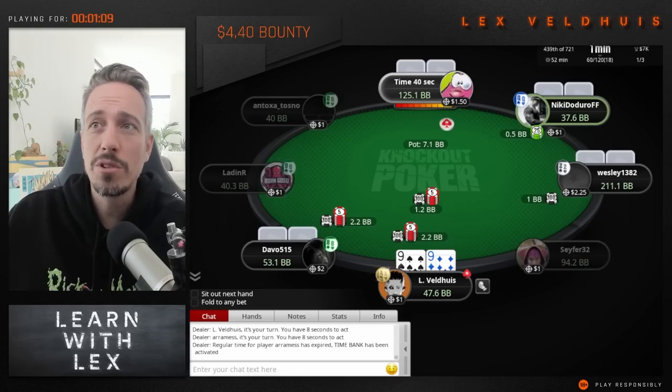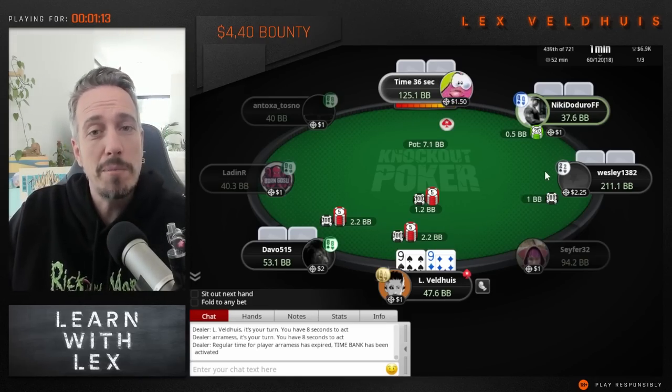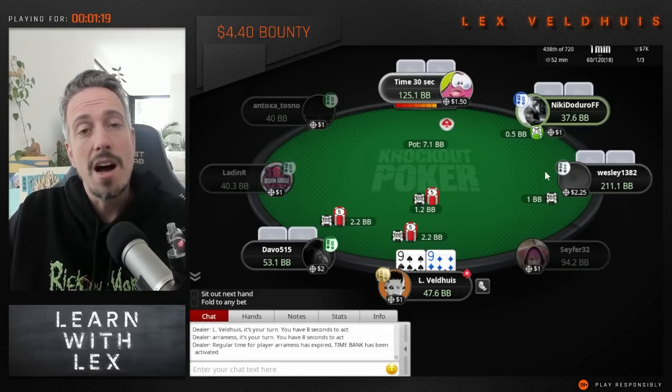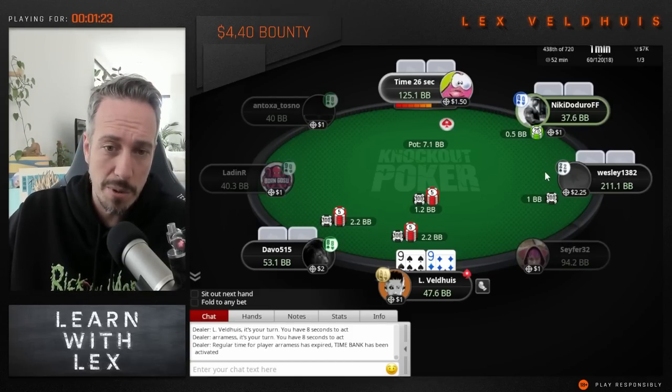What's up guys, my name is Lex Veldes and welcome to another episode of Learn with Lex. Today we're going to be looking at the $4 bounty builder. I hope we're going to see some interesting bounty spots — in the top left you will see how long the tournament's been running. I'm going to talk about every single relevant hand and we start off immediately with a nice one.